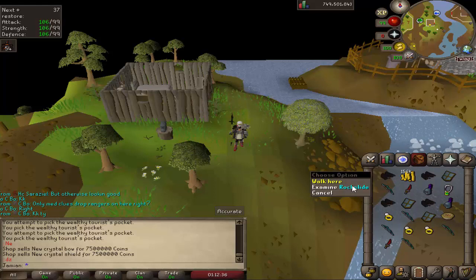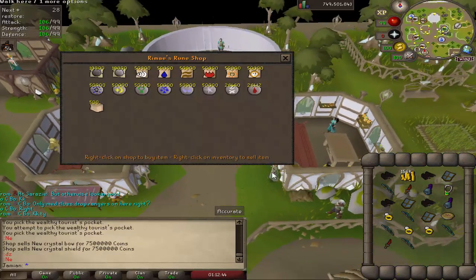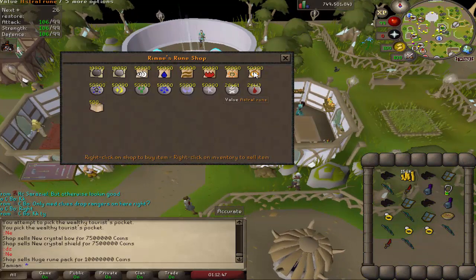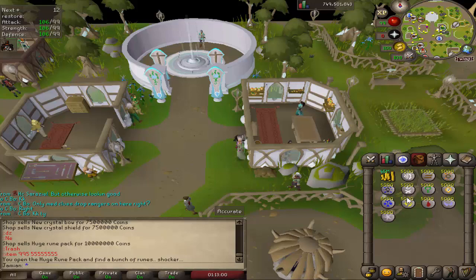You can now get Master Clues from all of the other tiers of clues. You can get those God D'hide Shields I mentioned. The Rune Shop now sells a huge Rune Pack — it gives you 5,000 of each rune.